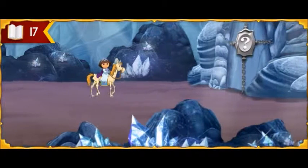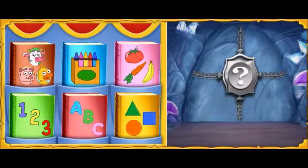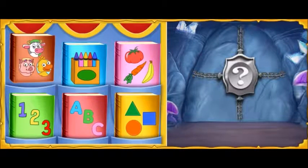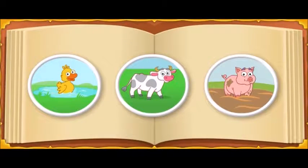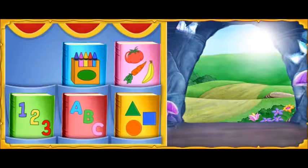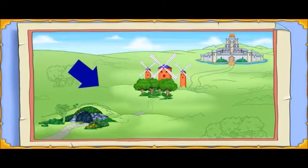¡Fantástico! Uh-oh! It looks like there's a gate in our way, and it's locked! We need to solve that riddle to unlock the gate so we can pass. The riddle gate wants to know what animal moves and makes milk. Click on the book that can help us learn more about animals. That's the book we need. What animal moves and makes milk? A cow! We did it! The gate is open! Great job, Lady Knight! You found the knowledge we needed in a book. We've made it through the underground cave and are on our way to the noble forest.